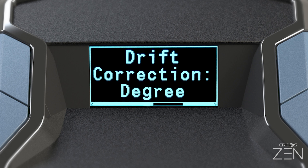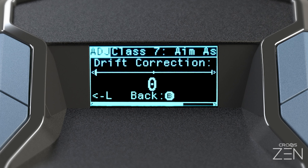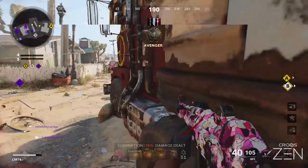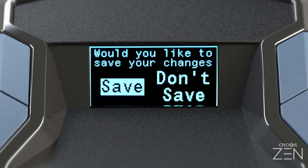Aim assist drift correction angle and intensity are optional settings designed to correct any slight stick drift that you may experience while using the aim assist mod. These settings are fully covered in the game pack's manual and will also be covered in a later video. For now, exit the game pack config menu and save.